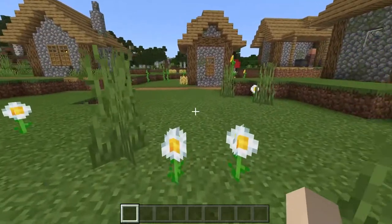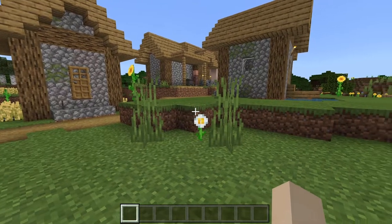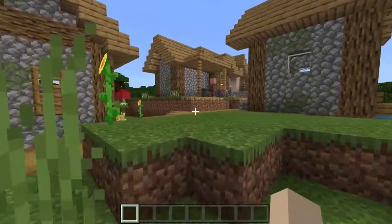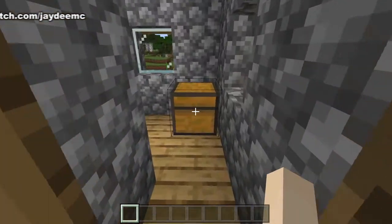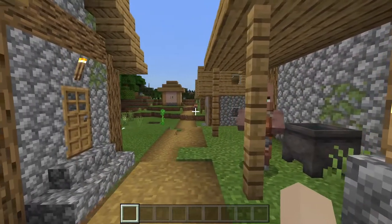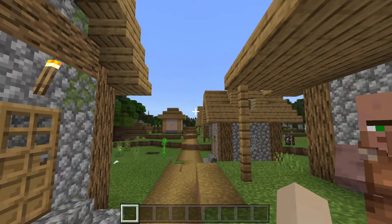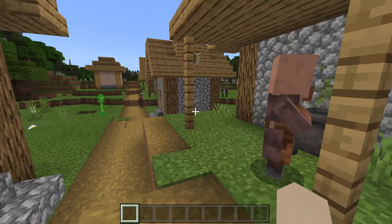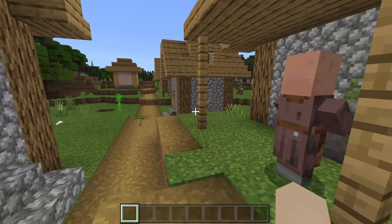All we can do is search for saddles. You can find them in chests in several places, like in a village you can find them in a weaponsmith's or a leather worker's. This is a leather worker right here. Let's see — nope, just a leather cap. You can also find them in chests in a dungeon, bastion remnant, desert temple, end city, jungle temple, as well as nether fortress and strongholds.